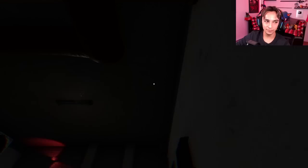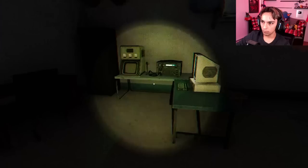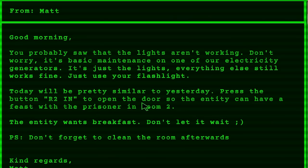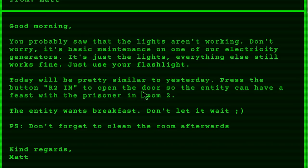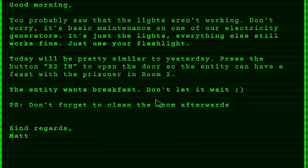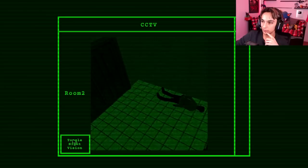The power's out. Wonderful. Power failure. Email from Matt: 'Good morning. You probably saw the lights aren't working. Don't worry, it's basic maintenance on one of our electricity generators — it's just the lights, everything else still works fine. Just use your flashlight. Today will be pretty similar to yesterday. Press the button R2 in to open the door so that the entity can have a feast with the prisoner in room two. The entity wants breakfast. Don't let it wait. Don't forget to clean the room afterwards.' Bye-bye prisoner two.